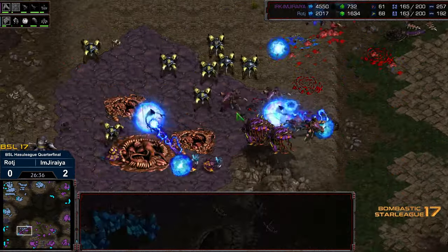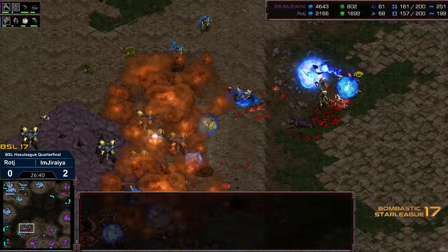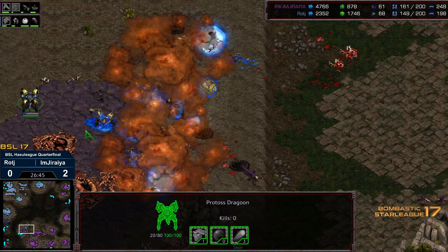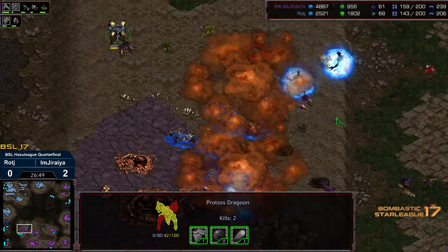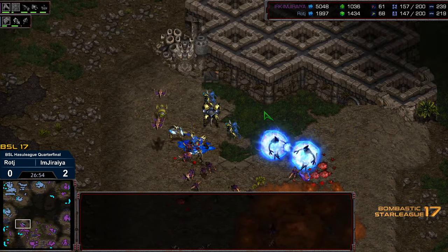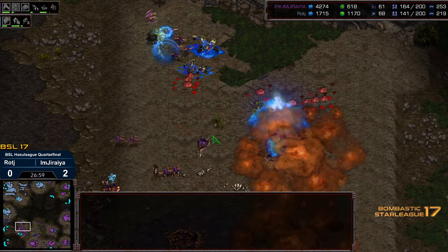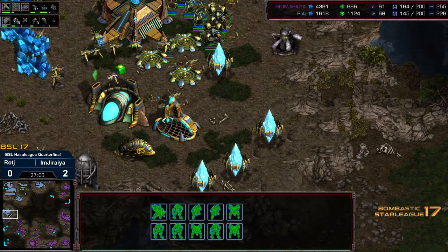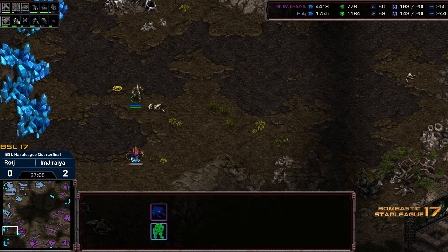Now moving into the mineral only down below — Lurkers right there. Jiraiya trying to re-hotkey the troops. I don't think they're going to be in time, so this is potentially going to be a dead base here bottom left. The Zerglings now running in. The High Templar have a lot of Psystorm to work with as well, and there's a lot of High Templar here, Lurkers bunched up — looks like they are maybe Psystorm bait. That hatchery is gone. Supply count still even however. Jiraiya a little bit behind in the upgrade battle — he's at 2-2 versus 3-1.